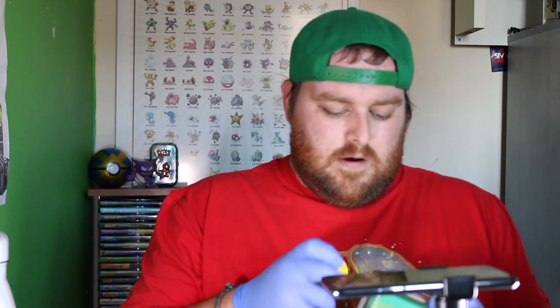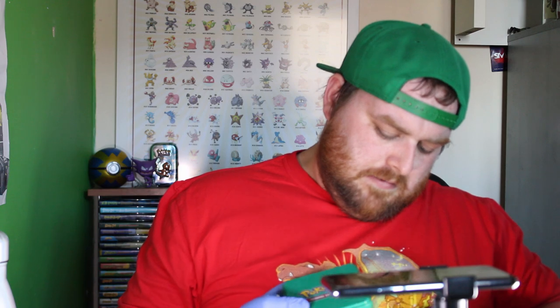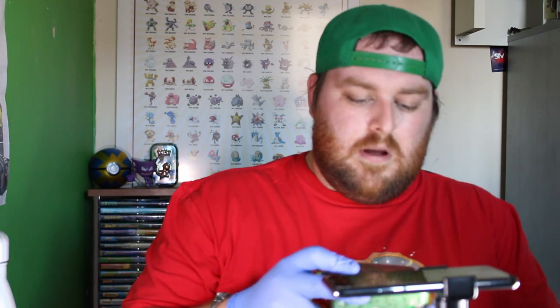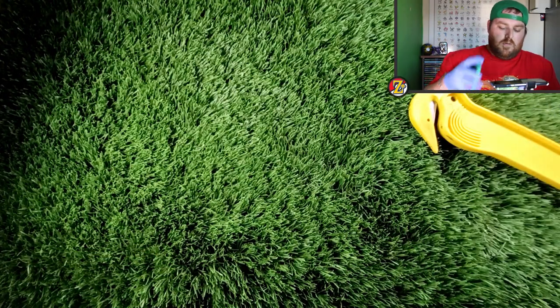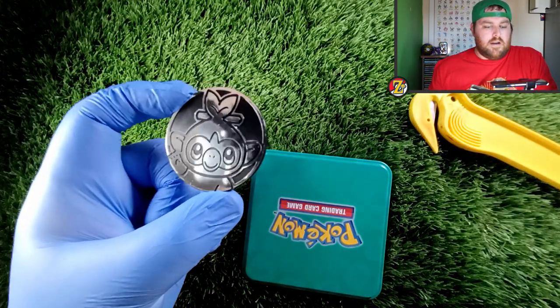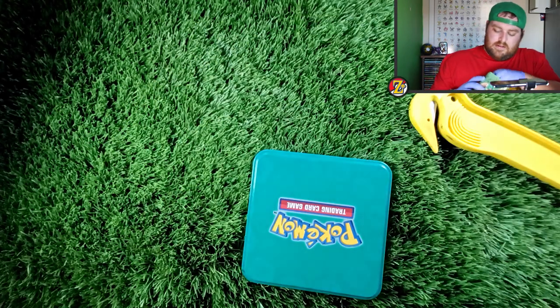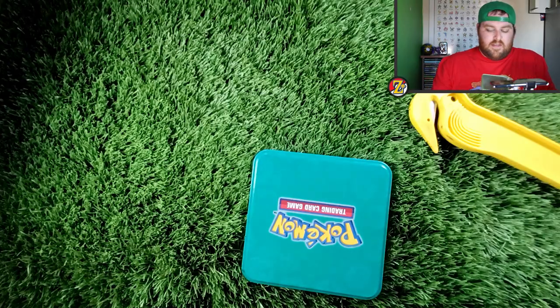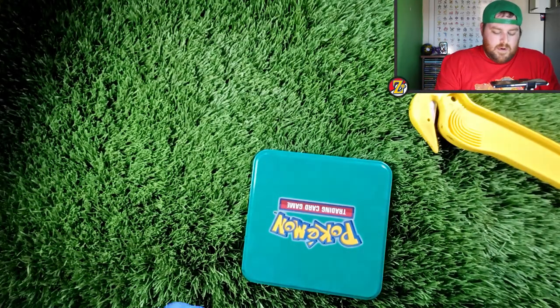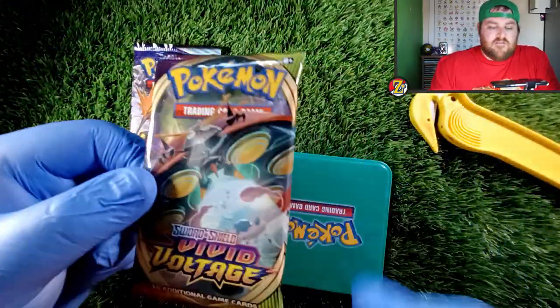Get it open — there we go. Pick off the paper, horrible glue on it. Open it up, and of course you get a coin in these ones. There is a little Grookey coin that will go nicely in my collection, and you get three packs all together in this tin.